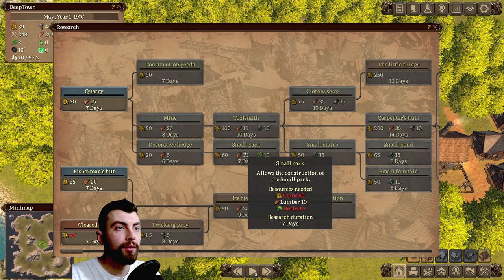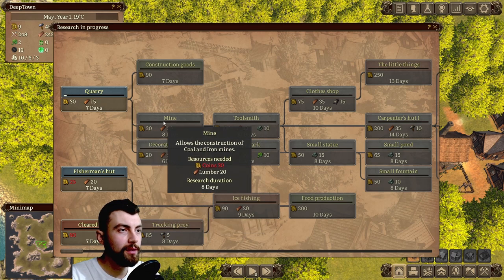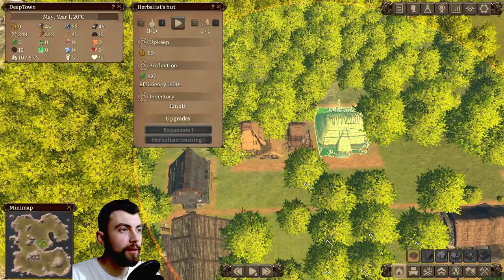We should also start a research. Let's research the quarry because we will need the mine upgrade so we can get iron for the hunters.